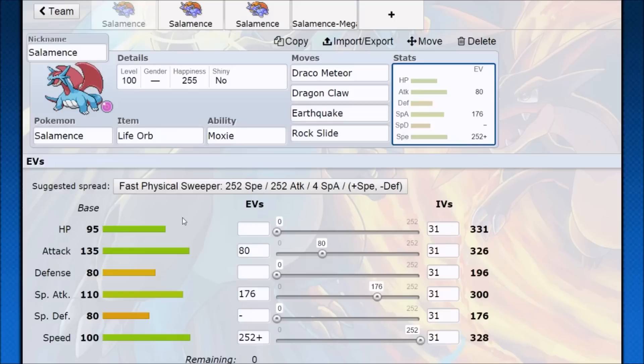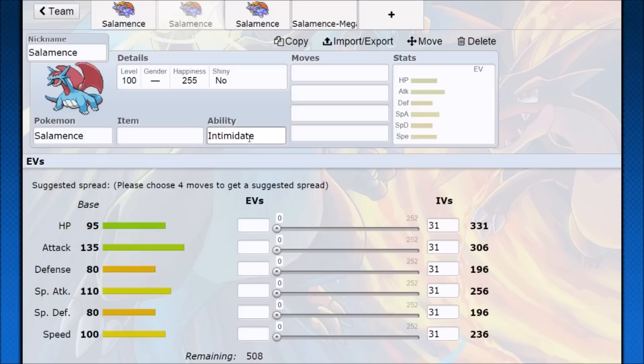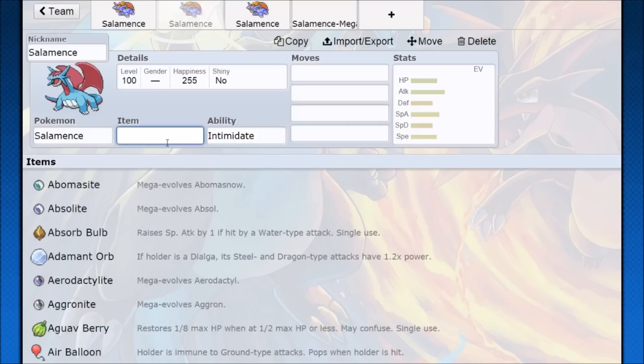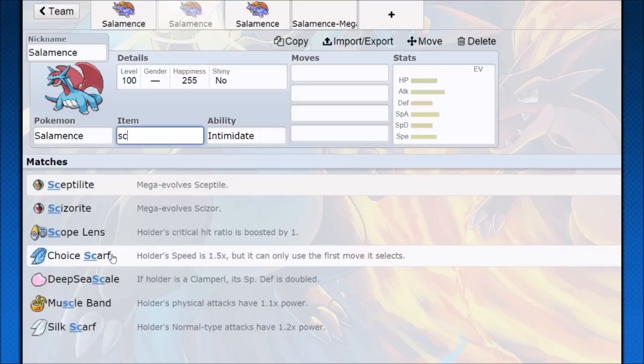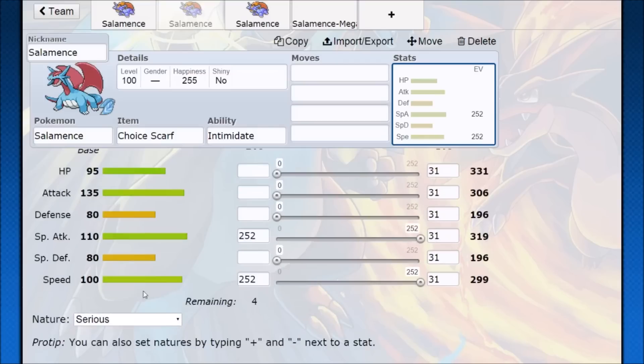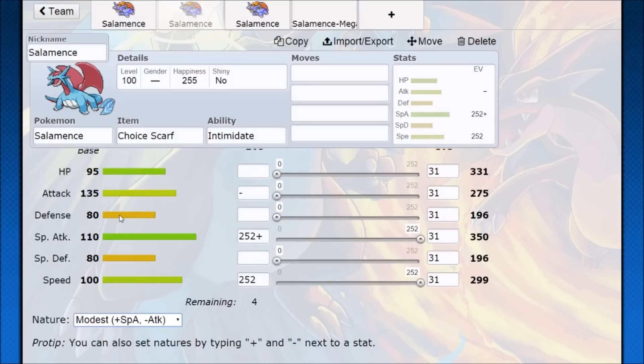If you get Sticky Web set up on it, it's going to be extra strong. That's what we're looking at with this set. Now, you can also run scarf Moxie Salamence, but I think that has its own weaknesses behind it. If you're going to run any kind of scarf Salamence, it's mostly going to be doubles, and even then Salamence shouldn't be your hard sweeper from there. Choice Scarf takes away a lot of damage, and what you're going to see mostly is a special attack Salamence. With Draco Meteor, Flamethrower, Dragon Pulse — there's still a good amount of damage. You can go Modest nature because your scarf is making you so fast, and in doubles it functions as a secondary sweeper.